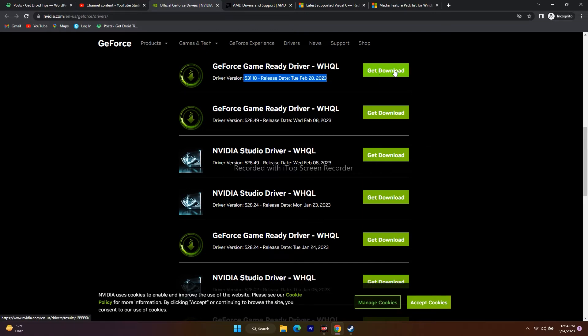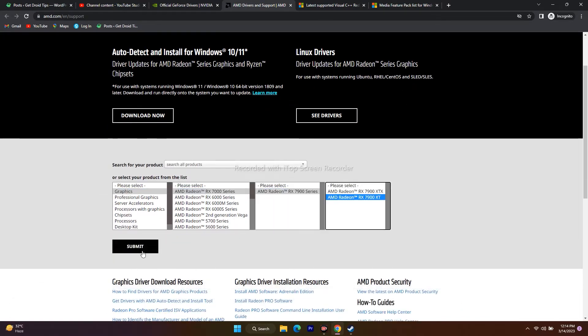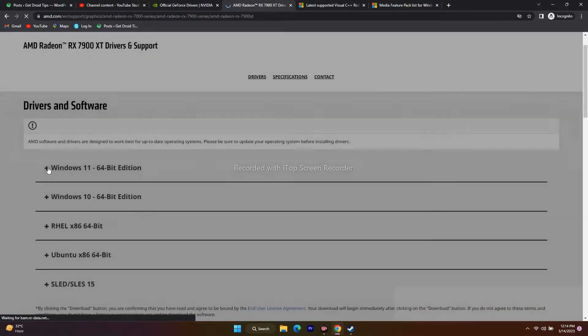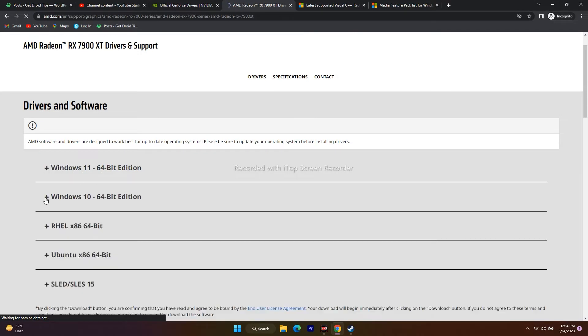The search will find the latest driver version — for example, version 531.18 released on February 28, 2023. Download and install this one. If you're on AMD, click the respective link in the description. Select your model and Windows version — Windows 11 or Windows 10 — and download and install the driver. After installing, restart your PC and then try to play the game.